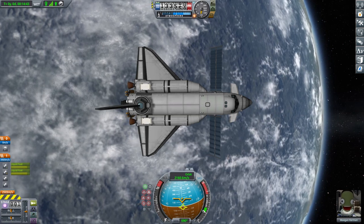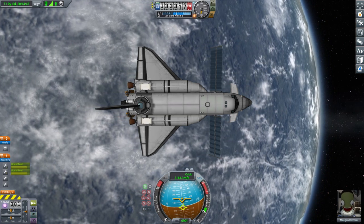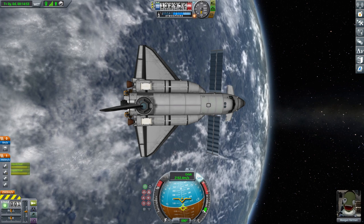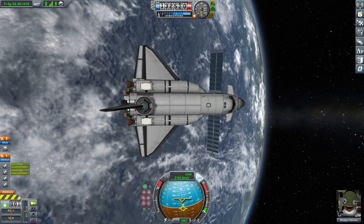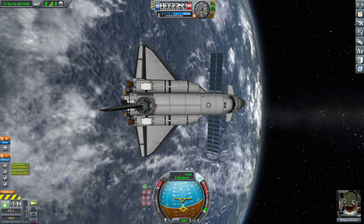Hello everyone and welcome back to my stock career in Kerbal Space Program 1.11. In this video we continue with our Gilly plans, including the Gilly shuttle and the claw meant to grab the MK1 cabin from the surface of Gilly. People pointed out that the claw really requires the MK1 cabin to be upright, and that is a flaw because it could be lying flat.